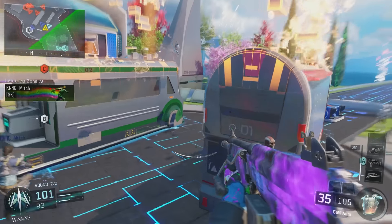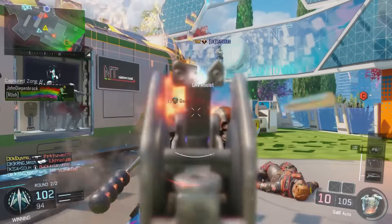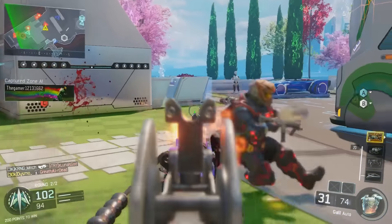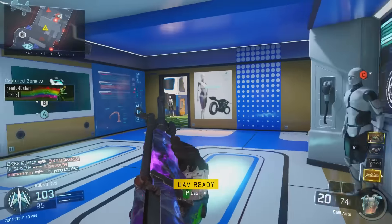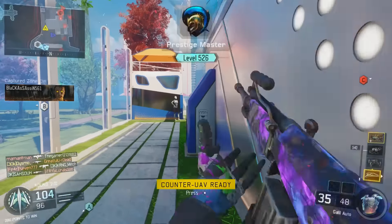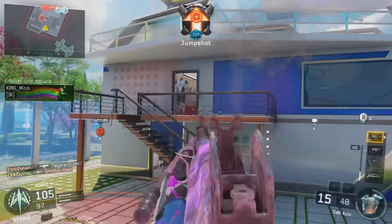Alright guys, so here is the Galil with Nuclear Dark Matter camo. You actually saw this one yesterday. I woke up late so I wanted to use just this gameplay because it is a nuclear, and it's me comparing them and talking about them, then letting the rest of the gameplay roll. You guys can watch the nuclear if you didn't watch yesterday's video, which was just me talking about the new Galil.